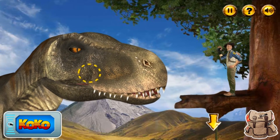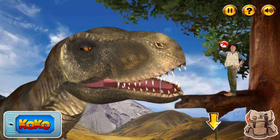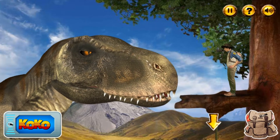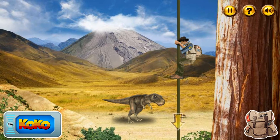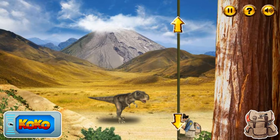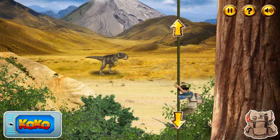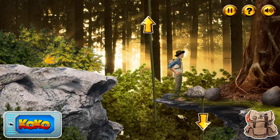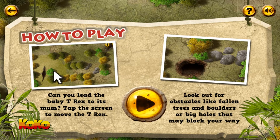There, there dinosaur. Good boy. He must be hungry. Well done for getting another badge. Is that a volcano I can see? Down we go. Turn those bones around! Play! The baby T-Rex is lost and can't find his mum. Click on the path and the baby T-Rex will follow.